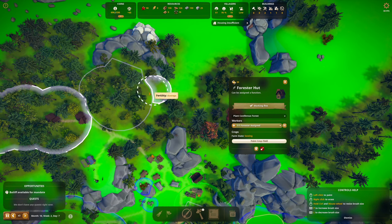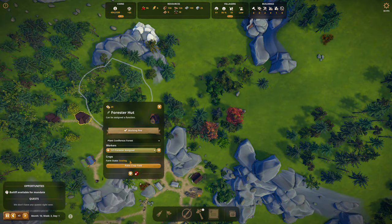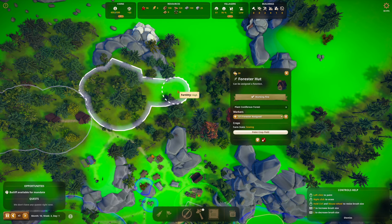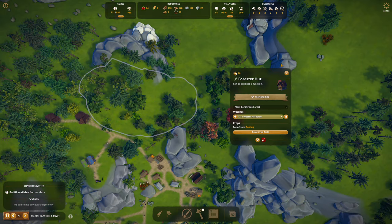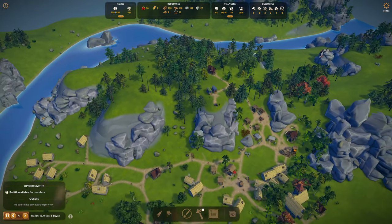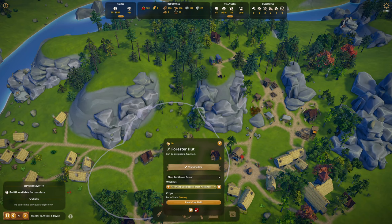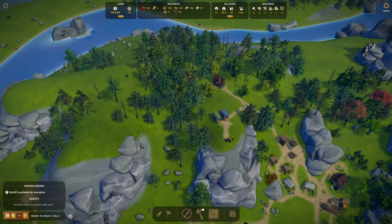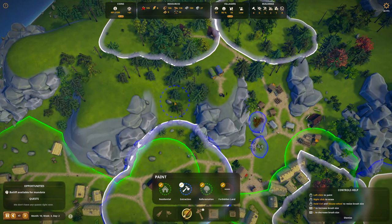We're definitely not on the edge, so stop — don't paint that crop field! Come down the hill a little bit — all the way over here, that's good. Let's put an extraction zone. These woodcutters aren't doing a very good job planting this deciduous forest at all. But you can go up the hill and extract up there too — just extract in that area for some more places to cut down trees.